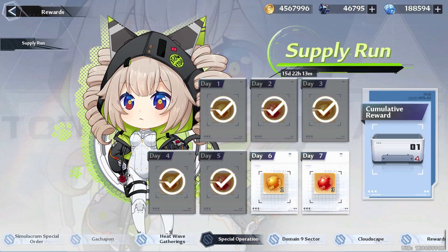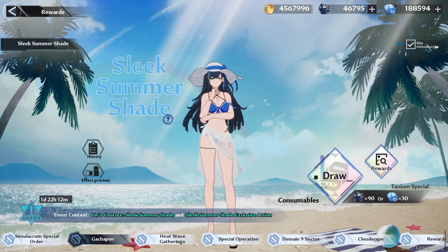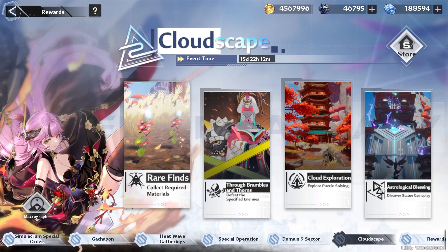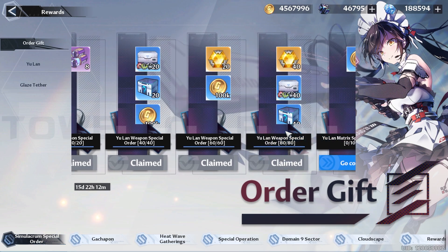Which brings us to our events. We have a new supply run, so make sure you're logging in enough time to get all the rewards. We also have a couple of days left for the Lens swimsuit for people who were not able to pick it up the first time — but if you already got it, I recommend you pass. We still have the cloudscape event happening, so if you were not able to clear out the store, you still have quite a few days to do so.